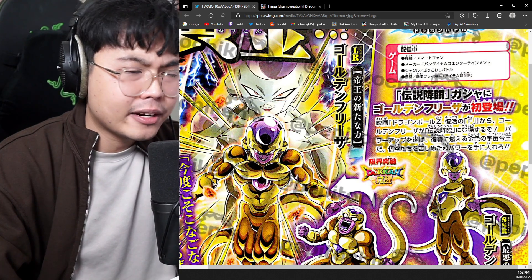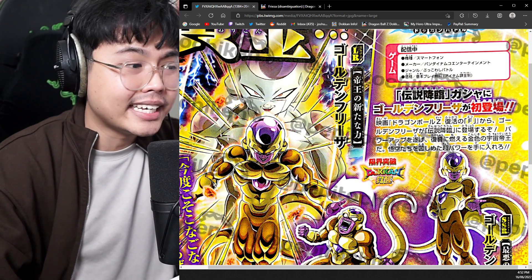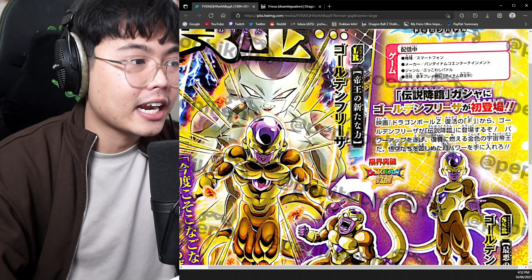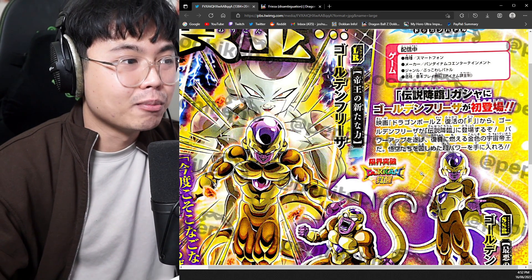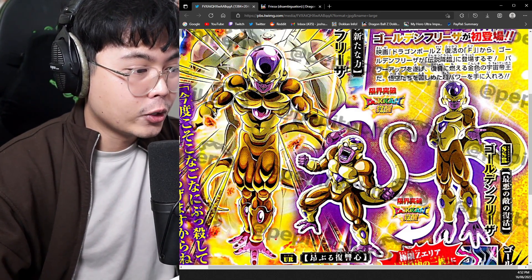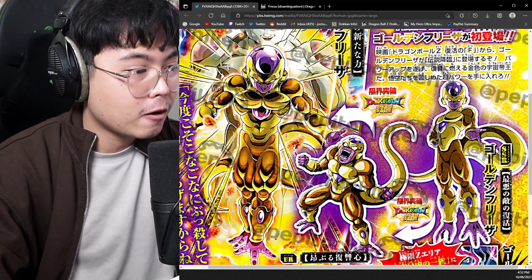The gold banners have gotten that recent update where they're actually really decent to summon on. But with Superhero, Tanabata, and stuff like that coming around the corner, it is most likely that a lot of people are going to skip on this guy. Hopefully he's still good though — maybe I can use him as a friend leader of some sort.